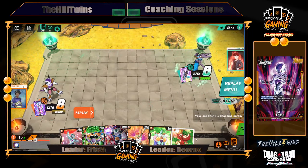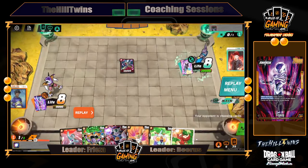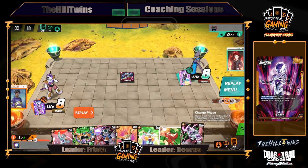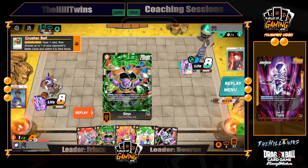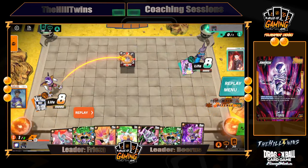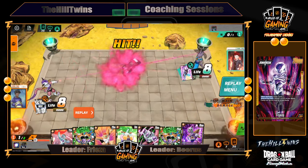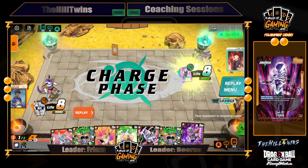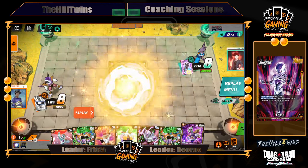It's our opponent's turn one. One thing to take note of is that Bearish does not draw cards. He summons this one-drop preemptively — basically saying if you summon a one-drop, he's going to kill it. But we had the Crusher Ball like we said, and now we have a target to swing into. We swing at him, he can't defend. He has four cards in hand, eight life still, and we're sitting with seven cards in hand. We did draw a two-drop Frieza, which is really good.